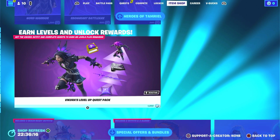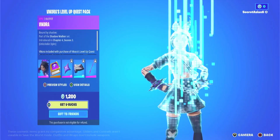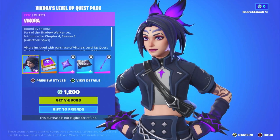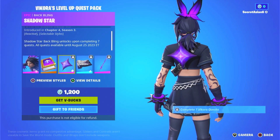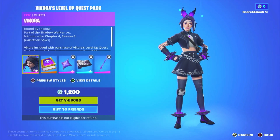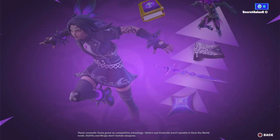Then we have the Level Up Quest Pack for this season — let's check it out. We have Vecora. Honestly does not look like a Fortnite skin. We have the Shadow Star and then the Woven Shadow Blade — that's pretty cool. Honestly, I feel like we'd see someone like this in like League of Legends or something.